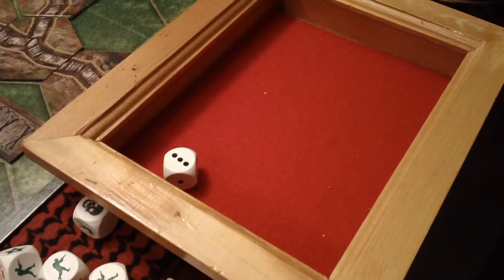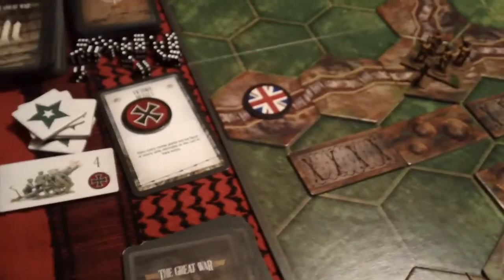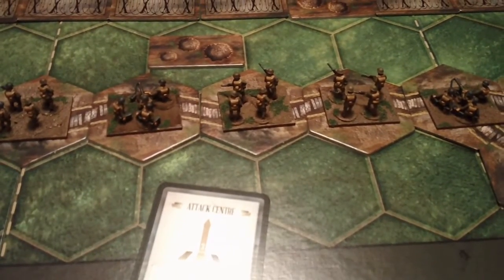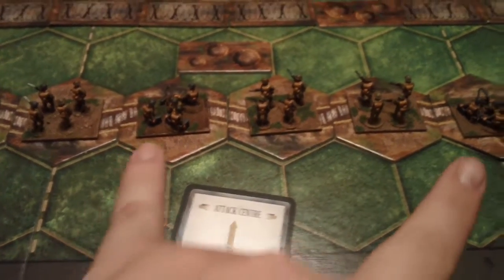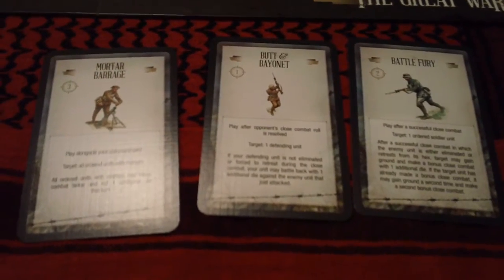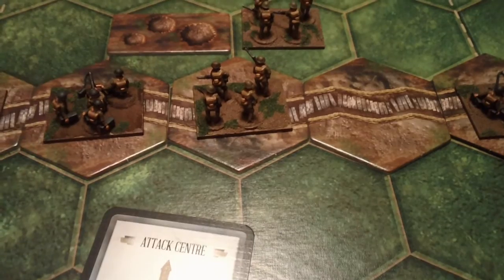Based on the die roll, the German commander elects to take two recon or HQ points this turn. I decide to play the assault center, issuing an order to three units in the center section — my two machine guns and my infantry unit here. None of my combat cards have much application, so he's going to move up one, and that's all it's going to move.